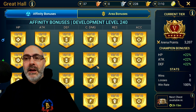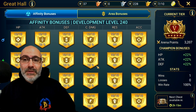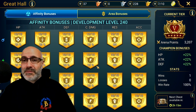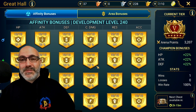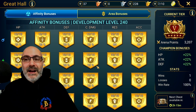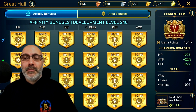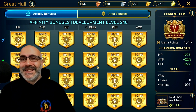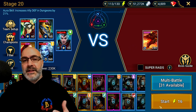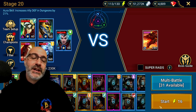Let me know in the comments down below what you guys think — am I excessively gearing these champions? Because most of the stuff on my account is five, six star legendary, epic, some mythicals. I try not to use crazy OP excessive gear, but let me know: are these stats achievable for you? If not, I'll look to see if I can make it work a little bit better. But let's get into the run — let me show you guys the team. Stage 20, Dragon.